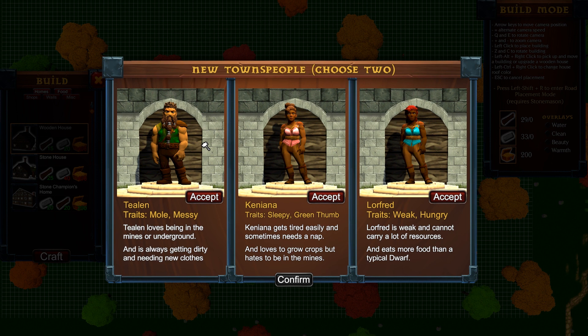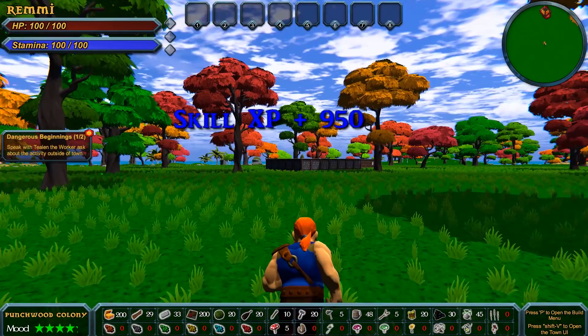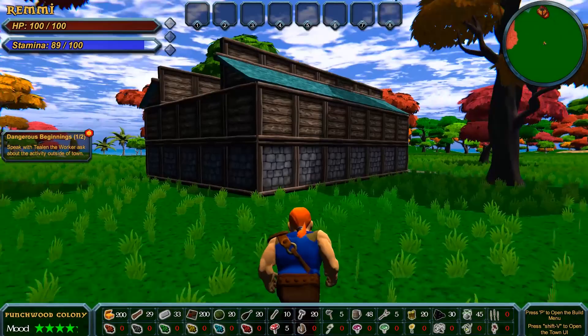Now we have an assortment of dwarves to choose from. Tealin is a mole — messy mole — probably good at digging. Kenny Anna is sleepy but has a green thumb. Lorfrid is weak and hungry. I like the green thumb for maybe farming. I'm sorry, Lorfrid — did you see that gesture? Very triggered. Now we close this out and they start building. We got some XP and a skill point — we'll check that out in a moment.